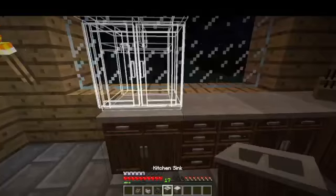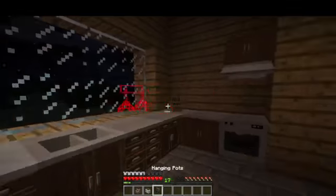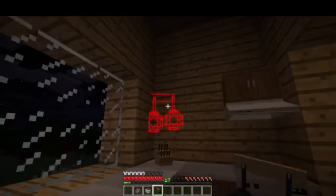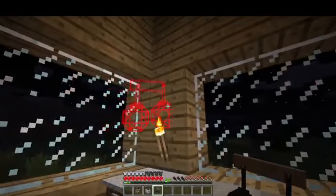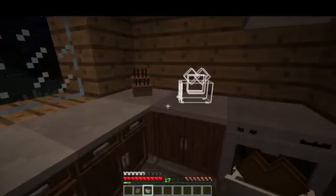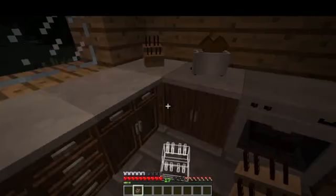I should put the sink right there. I should probably go to sleep so I don't have to deal with mobs — that would be a good idea, after I put the pots somewhere. I put a lot of windows. Toaster. I don't need another sink, I need a knife.